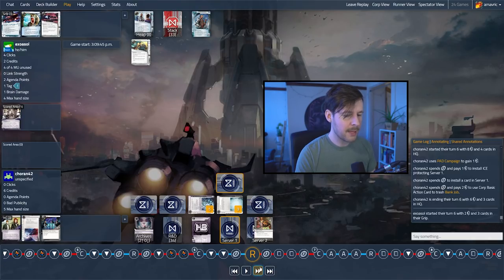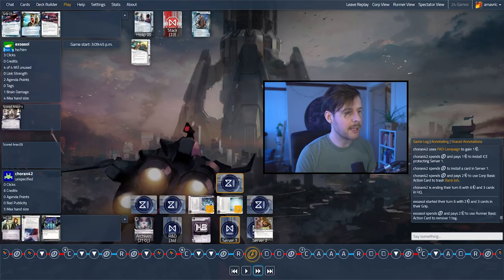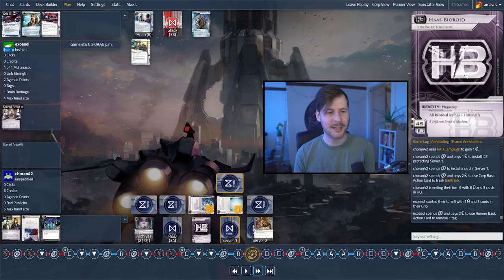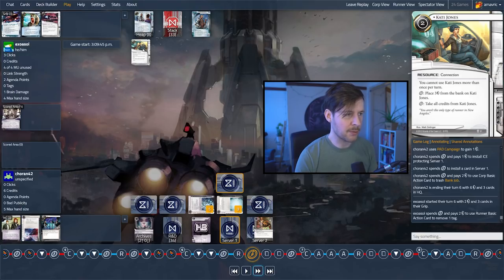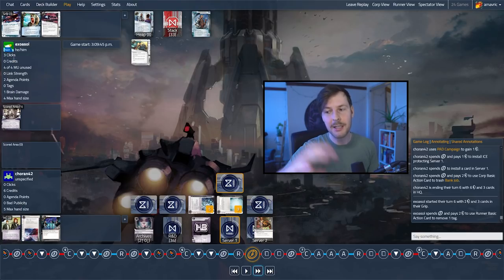They're actually going to clear the tag, which honestly I don't think you need to do. There are certain tag punishment cards, but HB doesn't have any in faction — that generally comes from other factions. The worst Koran can do here is destroy the Cady Jones. Now, Exosol has been spending a lot of the game under five credits, which really limits the amount of things Koran has to play around — they're not worried about programs coming down, they're not worried about them getting money because most money cards cost money to play.